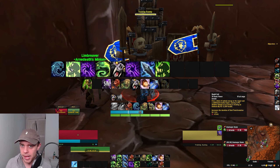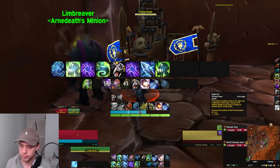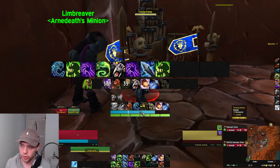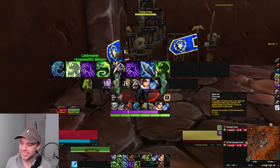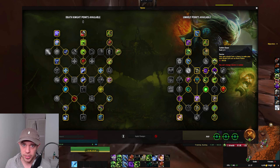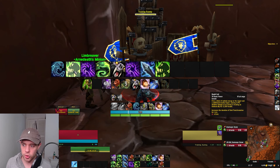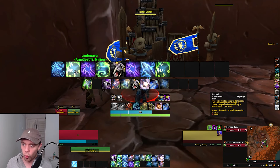After that, we have Death Coil — our main Runic Power spender. Remember, it also increases the duration of Dark Transformation. The priority is: if we have over 80 Runic Power, we use it. You'll also notice sometimes it procs with a purple icon — that is Sudden Doom. Your auto-attacks have a chance to make your next Death Coil cost no Runic Power. So use Death Coil if you're at or above 80 Runic Power, or if you get a free proc.